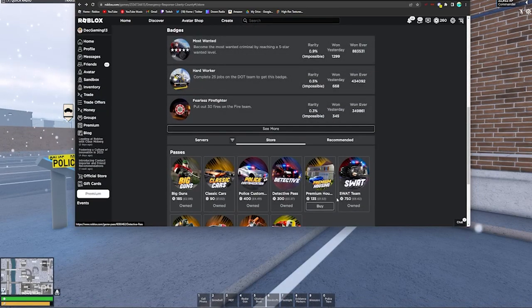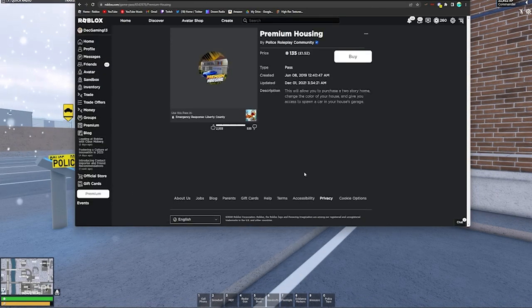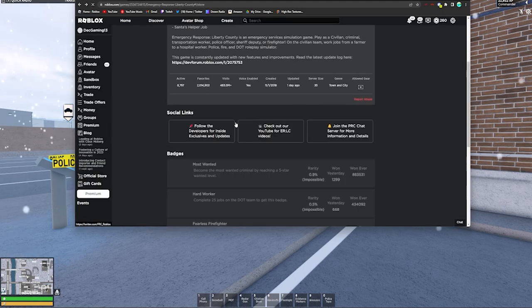I don't actually own the Premium Housing game pass, but it allows you to purchase a two-story home, change the colour of your house, and spawn or store a car in your house garage. This is particularly useful with the new summer update that came out a few months ago. Changing the house colour appears to require this game pass.